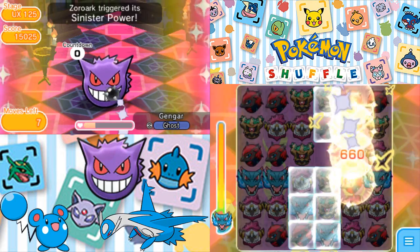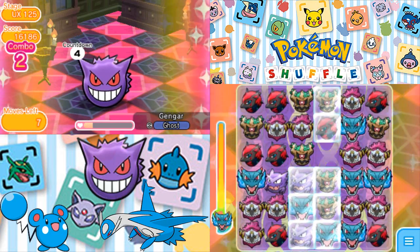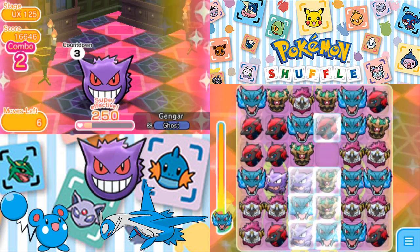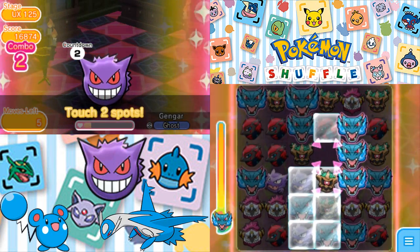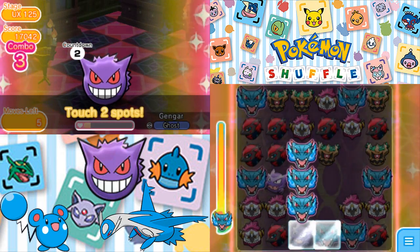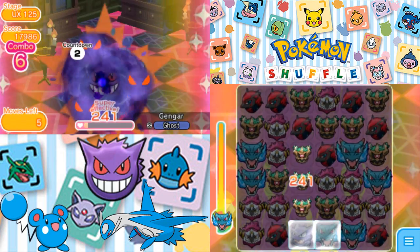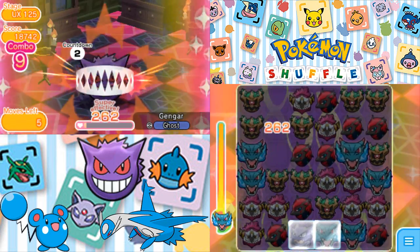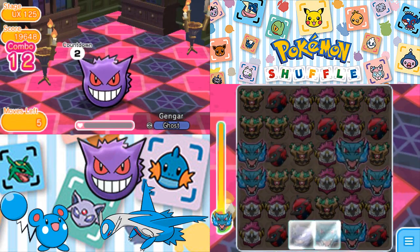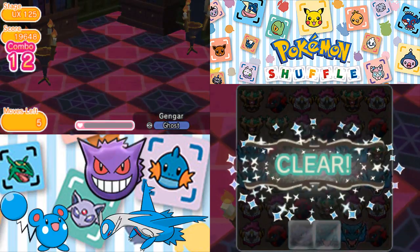I'm out of ideas. I needed a Trevenant at the top — didn't happen. At this point, that's pretty much it. Maybe we can at least beat this thing. Not quite an S-rank, but a plus five would probably — actually, definitely — fix that. With that, we have defeated Gengar.